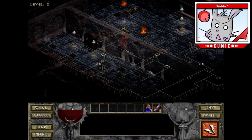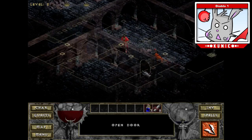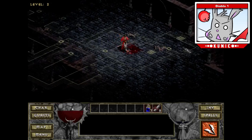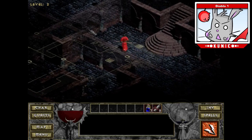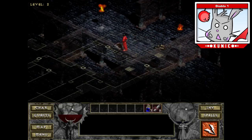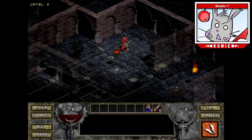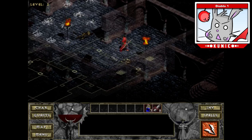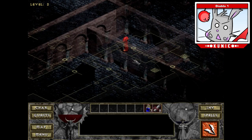No wonder that room was so heavily fortified — it's got a bookshelf in it. Looks like I have to retreat back up topside and pick up a whole bunch of potions. Let's see what's in here. A Book of Telekinesis — very nice!